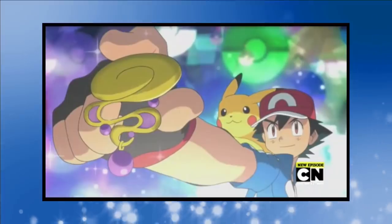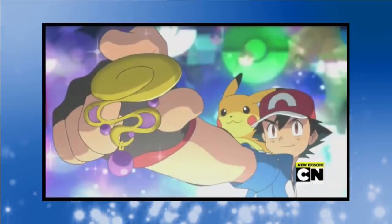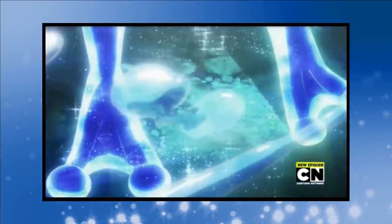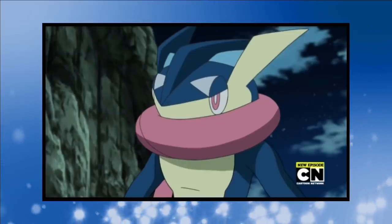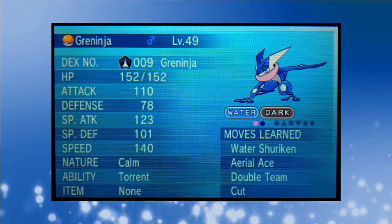When Talonflame returns to battle, Slowking's HP is low enough that one Brave Bird is enough to knock her out. That leaves Olympia with only her Meowstic, but recoil from a couple of Brave Birds has us at a disadvantage. Fake Out makes things even tougher, but after Brave Bird badly injures Meowstic, Olympia calls for Calm Mind — seriously weird timing. Talonflame's able to freely attack with Brave Bird handing us another unlikely win. Having earned the Psychic Badge, we can head onwards to Snowbelle.